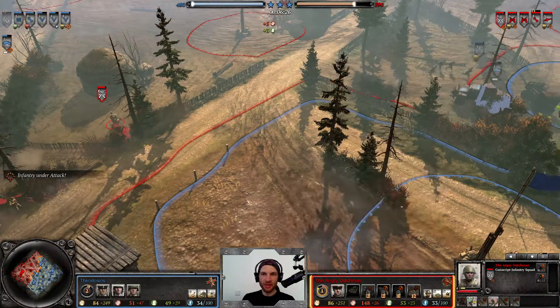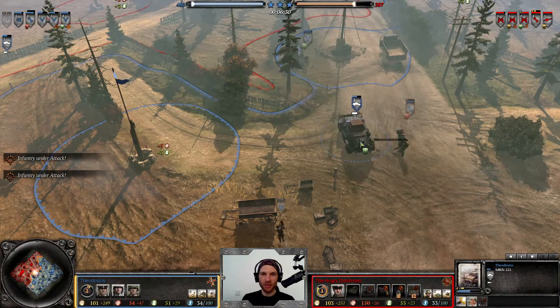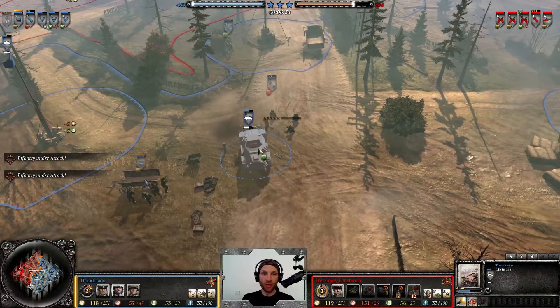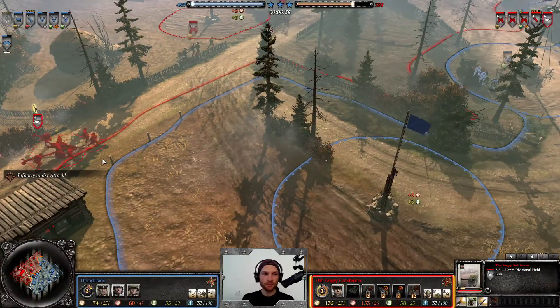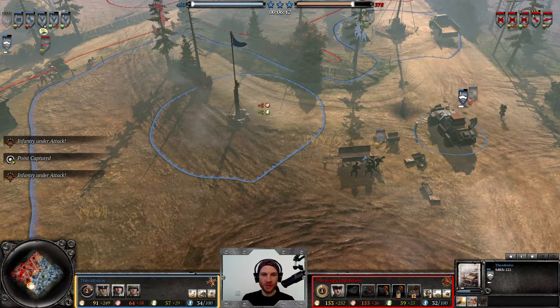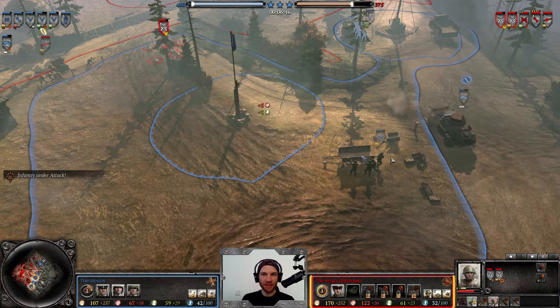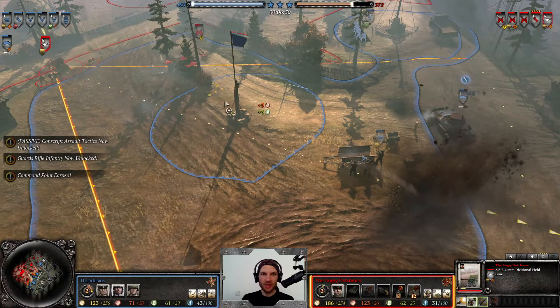The scout car is out and about ready to take some names. Faust grenades have not yet been unlocked, so this is a pretty good timing window. But the 222 takes a shot to the armor plating. Wow — the attack-ground command barely missed, that was a really good predictive shot. The ZIS gun is pushing forward — does he have line of sight? Barely no line of sight, but now he's opting for the ZIS gun barrage instead.